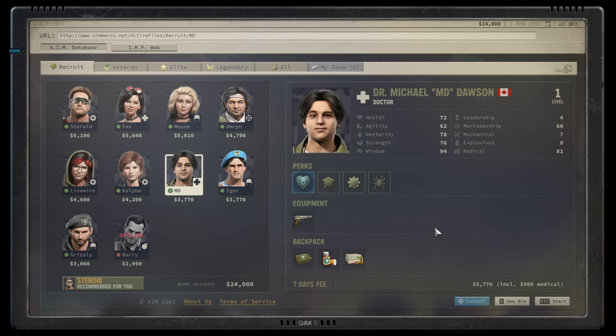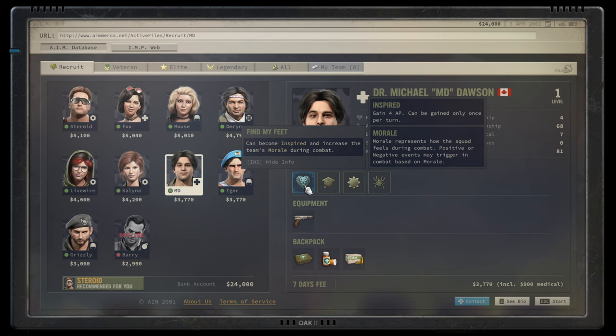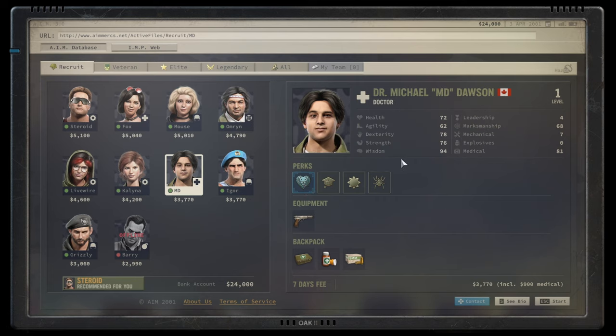MD on the other hand would be my preferred choice - I'd put Fox at B tier and MD at A tier. He has a higher wisdom score and learns faster. He has all those perks and can passively become inspired randomly, gaining extra AP - specifically with high morale. MD is the single character I would always put a morale build on. He's a great sniper once you get his marksmanship up a little bit. MD is A tier in my perspective.